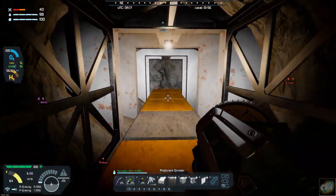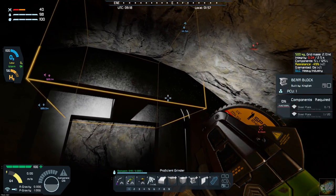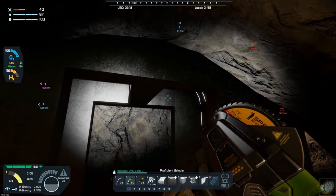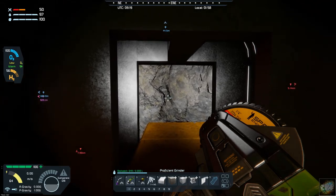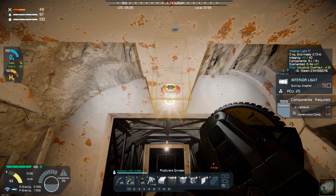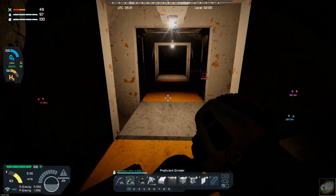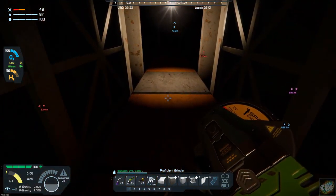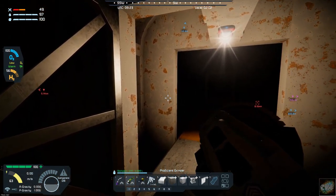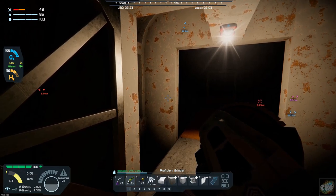I have put in beam blocks to make it look like there's a structure holding the rock up. What I've done is put a light in the middle of the beam, and that allows me to kind of light this section. I am going to go every two blocks and then put another set of beams in, which will give the tunnel a structured look and kind of a safety look.